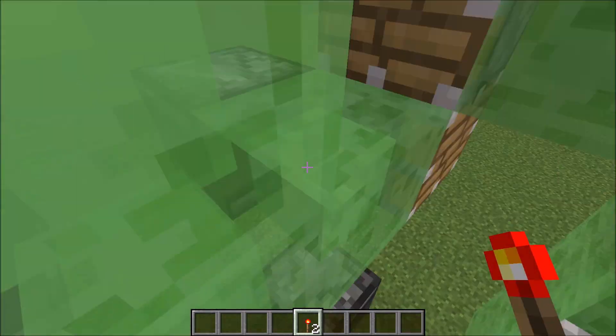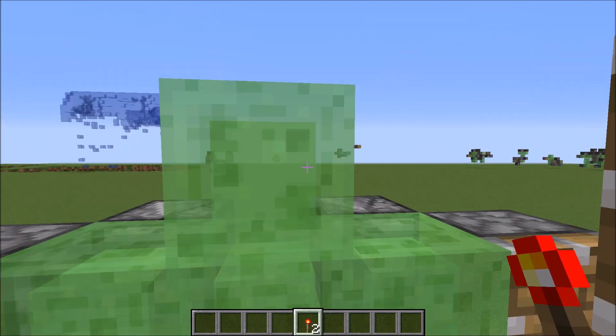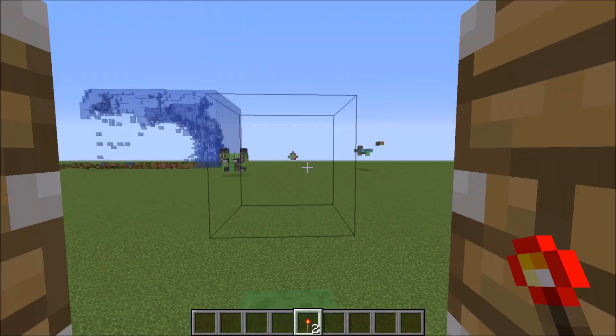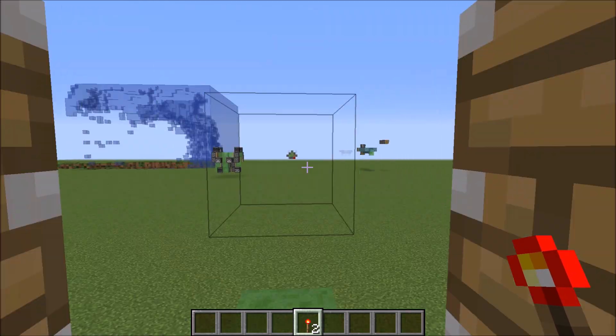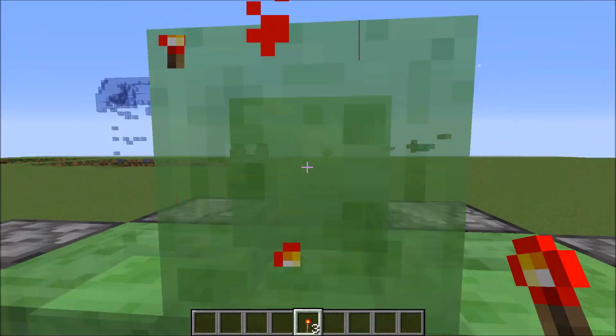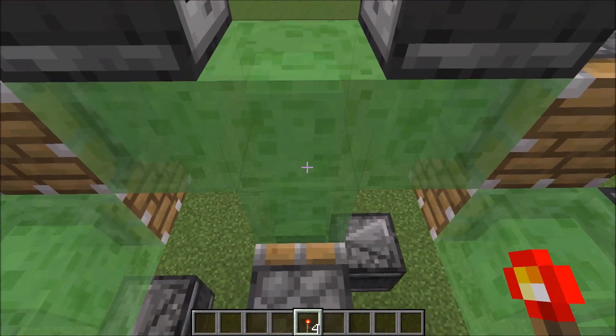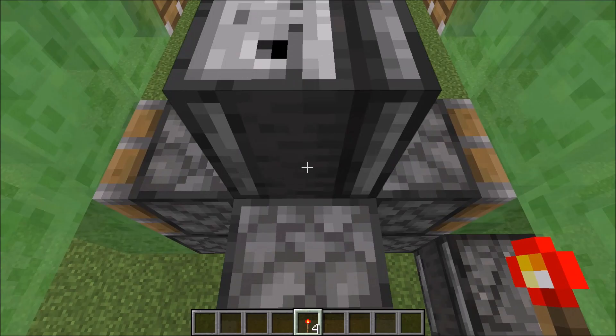Next up, let's go this direction. Same thing — all you'll do is just place that torch and then break it real fast. As you can tell, sometimes it doesn't work, but that's all right. It's hard to break. Go this way.